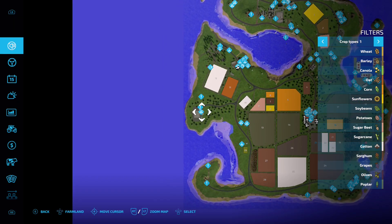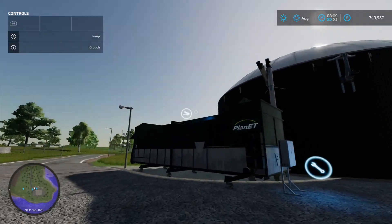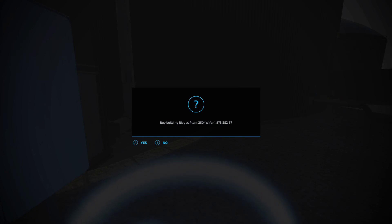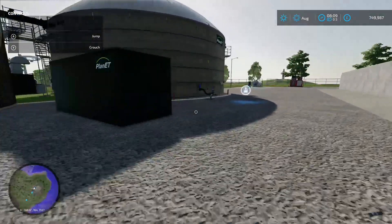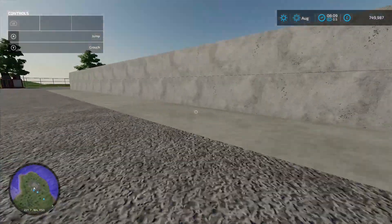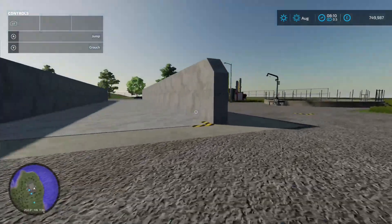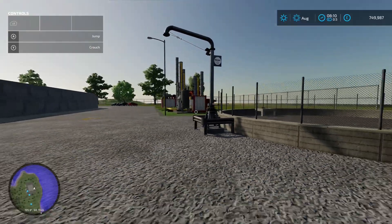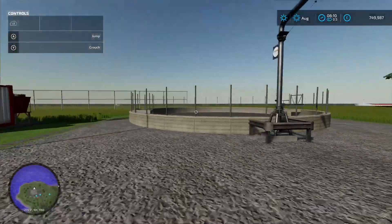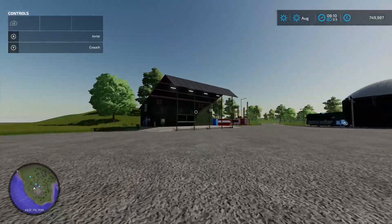Coming to the BGA area — standard loading-in at the top, production chain menu, and it costs 1.5 million to buy. There's a loading-in point for slurry, a digestate taking-out point, and a couple of big bunker silos — three of them. There's also a nice big slurry storage tank and a weigh bridge over there if you want to keep an eye on your road weights.